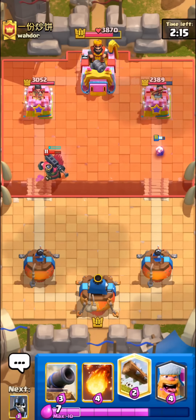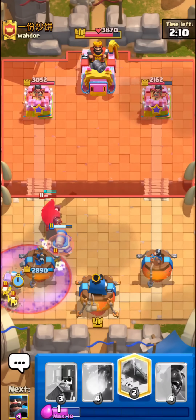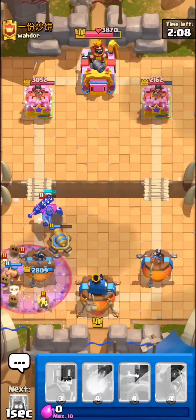This guy has baby dragon plus tornado, so it could be golem, electro giant, or graveyard. He also has skelly king, so I think this is actually going to be a graveyard deck, which is honestly one of the harder matchups for hog rider. And he's going for the graveyard right here, so it should be pretty difficult.